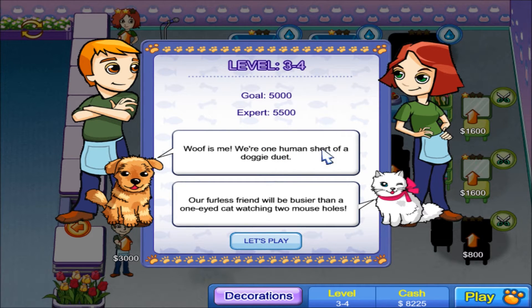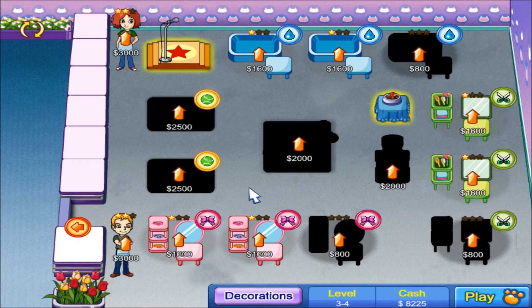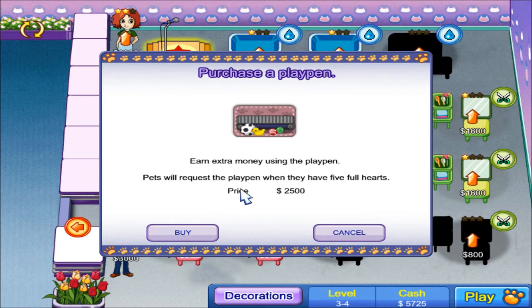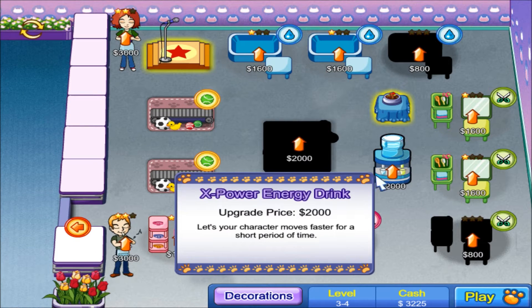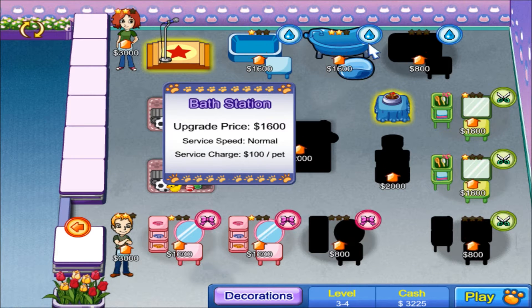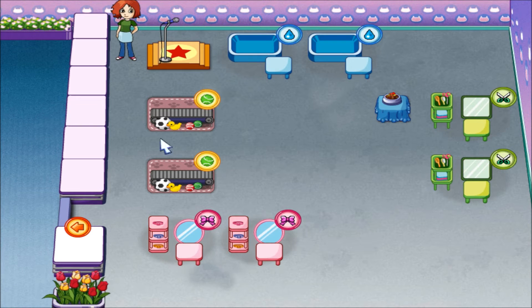Level 3-4 — I need 5,500, lower than the last level. One human short of a doggy duet — a furless friend will be busier than a one-eyed cat watching two mouse holes. I have 8,200, no partner — my partner is always sick. I must deliver finished pets out to the counter. I should probably upgrade myself but I need extra cash, so I'll buy those — and I can still upgrade myself. I'll upgrade the machines next time.